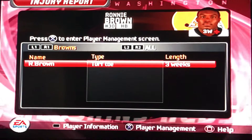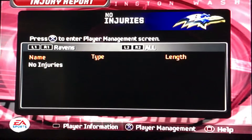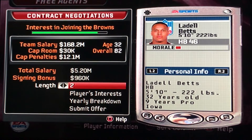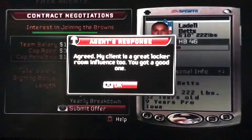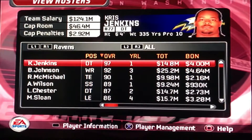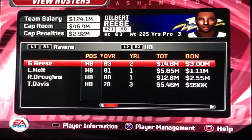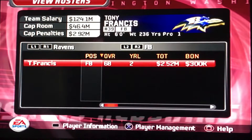As of right now, this is our only injury. Ronnie Brown's going to miss the next few weeks with a turf toe. Ravens have no injuries, so we're going to be without our starting running back. Liddell Betts' morale is really low, but I think he's just had an attitude because he hasn't been playing. So we're going to bring him in — he'll get some carries behind Frank Gore. We might get Willie Parker in the action as well because he's been here for years.